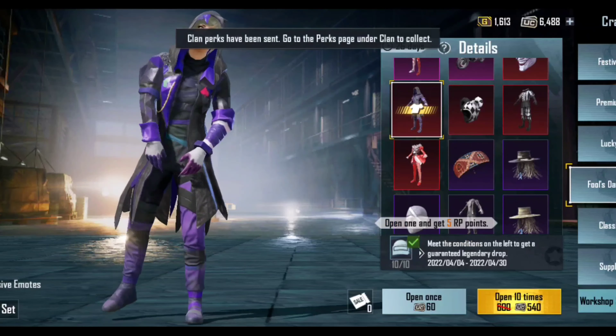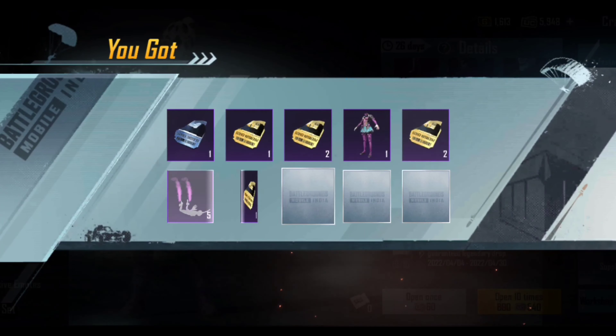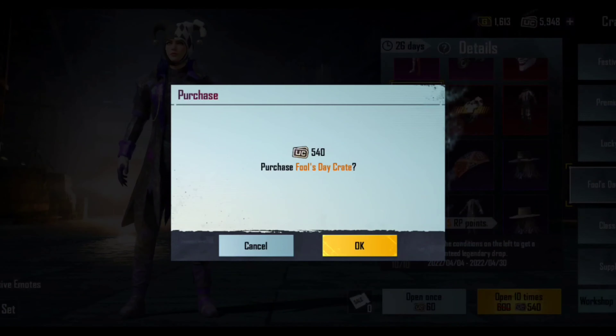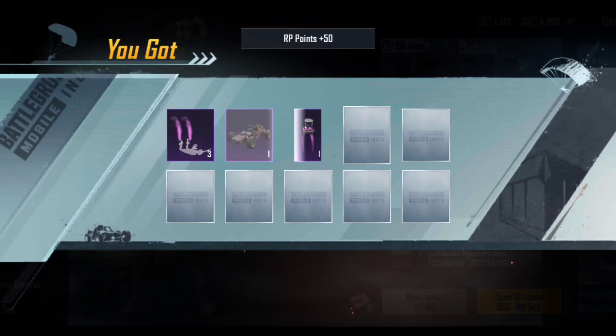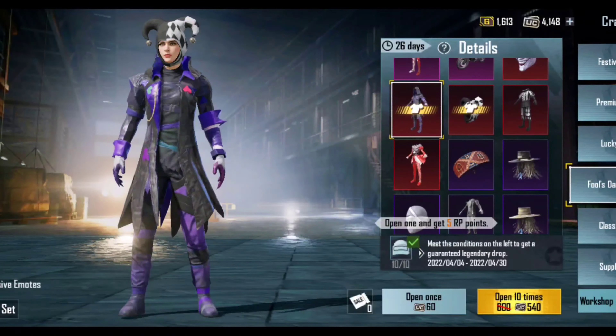I tried a suppose strike in terms of changing from Victor to the default character, removing all skins, changing all outfits — I've tried every possibility here. But right now I don't have any workaround apart from that one mythic Jester set.